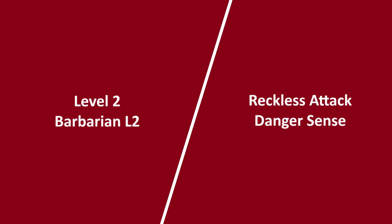At second level Barbarian, he gains Reckless Attack. When he makes his first attack during a turn, he can decide to attack recklessly, giving him advantage on all Strength-based attacks until the end of the turn, but enemies have advantage on attacks against him until the start of his next turn. This is usually worth doing. Against some enemies that deal large amounts of damage it can be risky, but many of those enemies are likely to hit him even without advantage. He also gets Danger Sense, getting advantage on Dexterity saves against threats he can see unless blinded, deafened, or incapacitated.